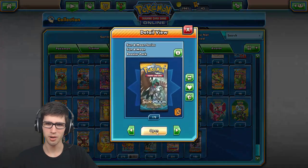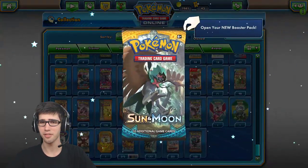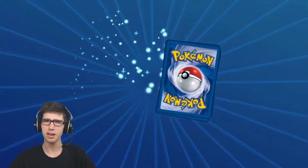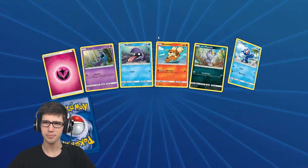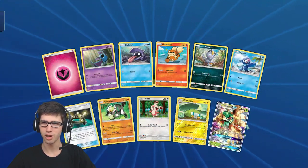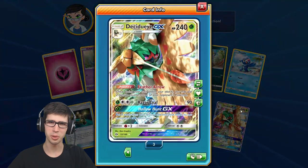So how many packs we got left? We got 12 to go already - we're flying through these packs right now. I think we got that Gumshoes on like pack number four, so that's pretty early on in the opening. Definitely early on which is always a good thing, good way to kick things off.